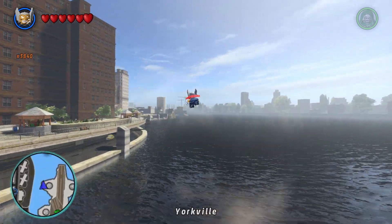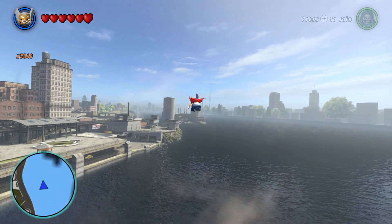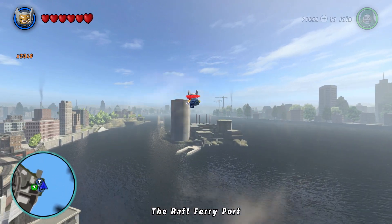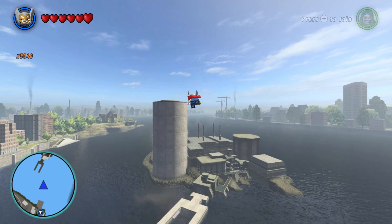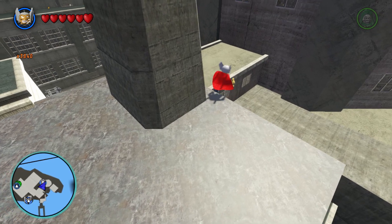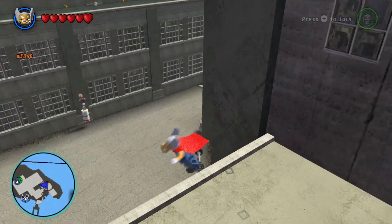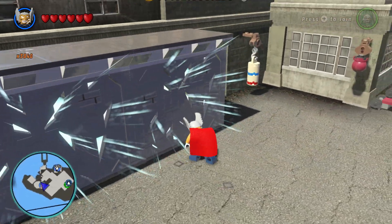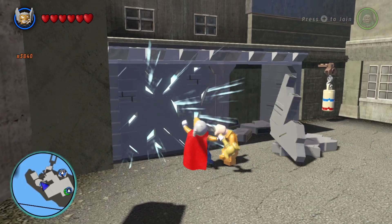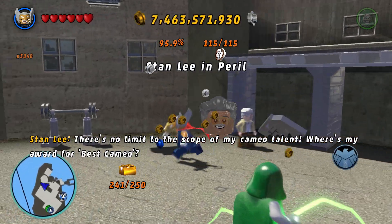The next one I found on the map — it's on the Raft, the prison island off on the south side. It's quite a flight to head over there. We find our fourth Stanley for this episode. We fell in but got some studs. Down here we can break — I picked the wrong panel so a villain attacked me first, but then I got the right one, took him out, and that's another Stanley in peril saved.